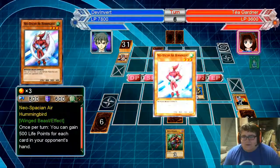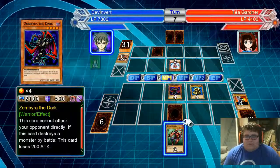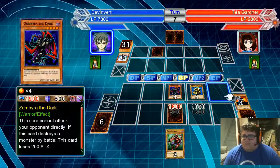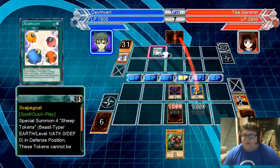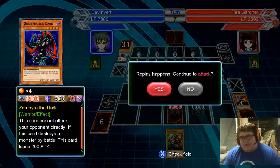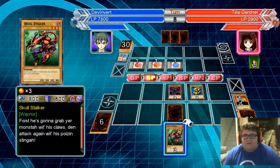Hummingbird, you're gonna gain 500 — let's go! Yeah, just staying alive, hardly. This guy's pretty good. Scapegoat. You play the attack? Hey, just likes to stall — that's all you're good for, Téa.